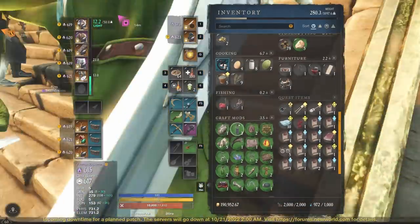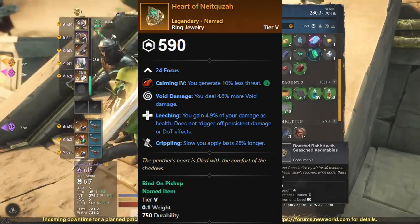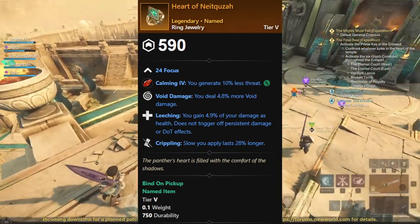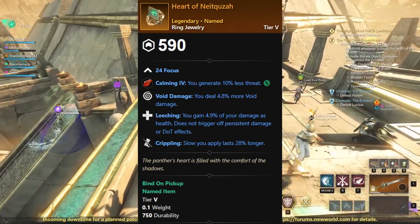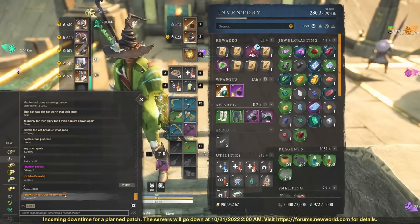It's kind of unique, but it's not going to be a best-in-slot quite yet. But we have Heart of Nyquaza, and this one's a pretty cool one. It has Crippling, Leeching, and Void Damage. It's not going to be the best-in-slot probably for a lot of us, but it's not a bad ring when it comes to named Legendary. Pretty cool that you can get those two named Legendaries up here.